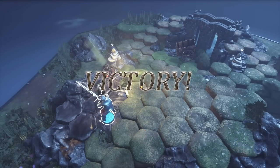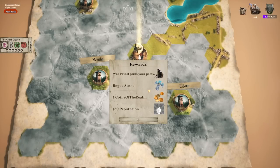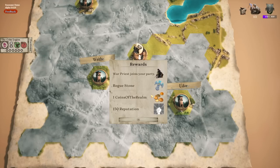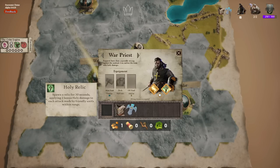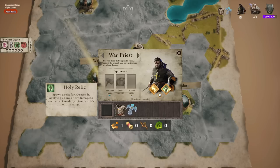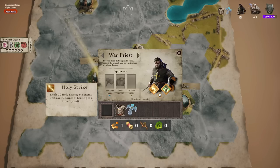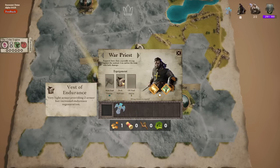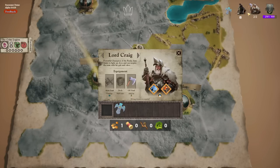Who is this and do I want them in my party? A war priest — he sounds dope. We've got Sigmar with us, brethren. The war priest has a holy relic: spawn a relic for 30 seconds giving two bonus holy damage to each attack by a friendly unit in range. He also has holy strike: deal 30 damage to an enemy or 30 healing to a friendly. What a pickup. He can wear the vest, so he regenerates endurance faster and gets two armor — flat damage mitigation, which is great.